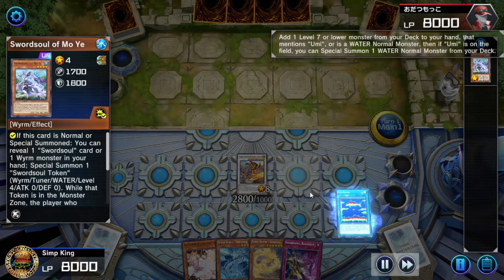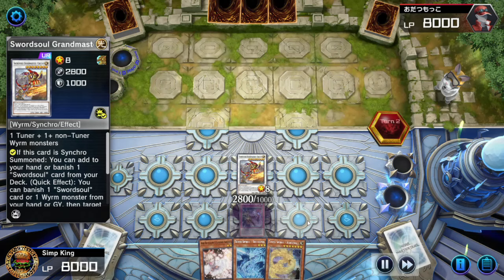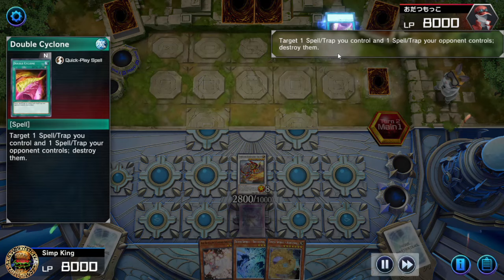Fish Sonar is going to activate here. Opponent has the Ash Blossom, going to stop us from getting that search. So we're just going to end with Blackout and the Grandmaster, which is not the best, but it's something — better than nothing.